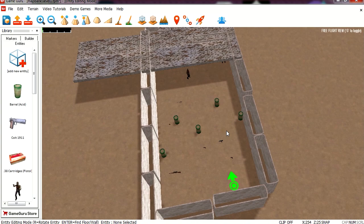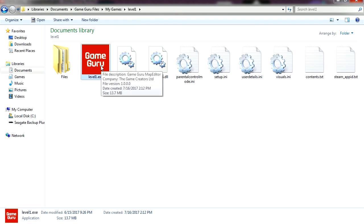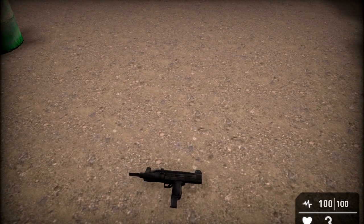Maybe upload it to Game Jolt. Let's save this — save standalone. So the game has been saved to my documents, GameGuru files, my game folder. Let's open it. Here is the main menu. Let's start the game. It's loading the game. There we go — here is the actual game.